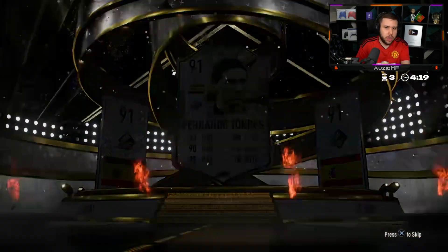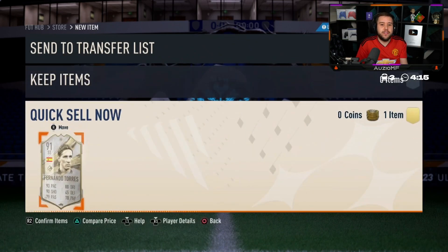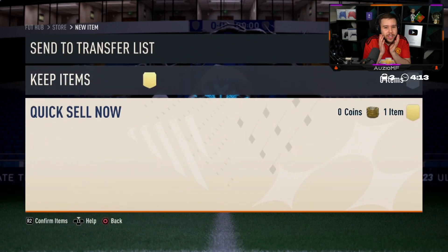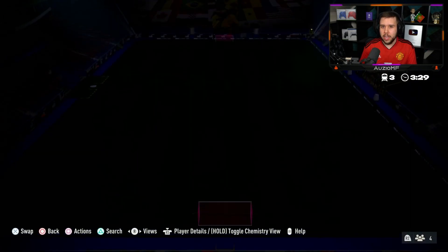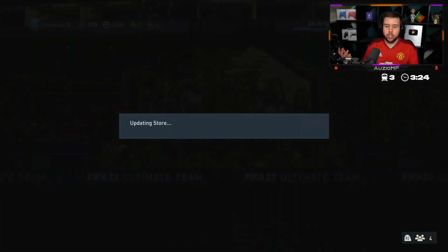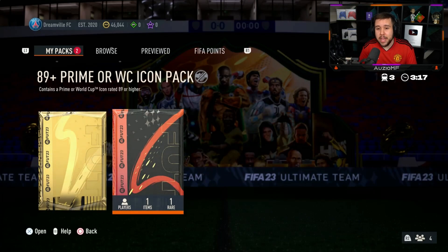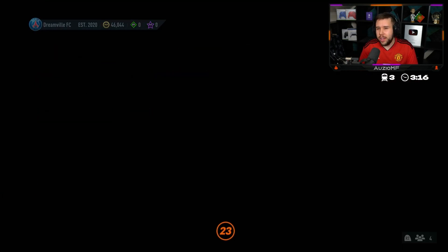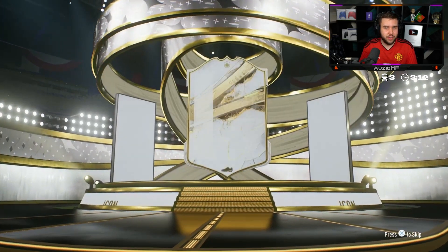Obviously the World Cup card we saw was Butragueno. We haven't seen prime Butragueno once. He's put pretty much all the best ones on the bench and in the reserves — let's see if EA are gonna be nice and give him a big player. I don't know why but I'm feeling he's gonna walk away with a W.